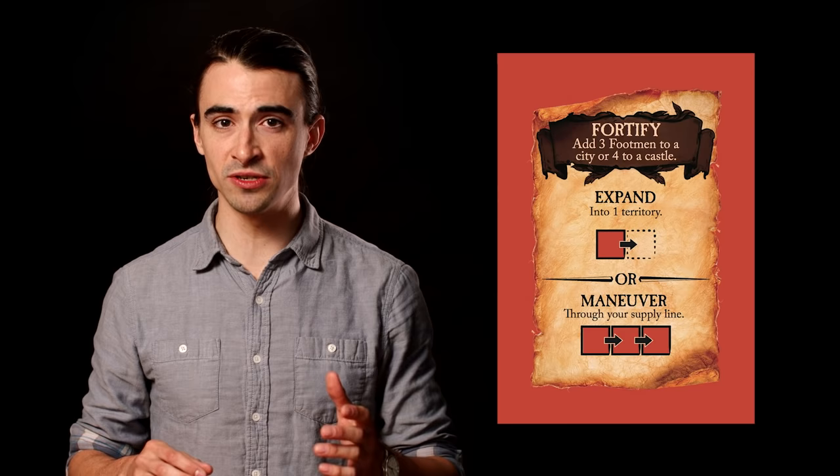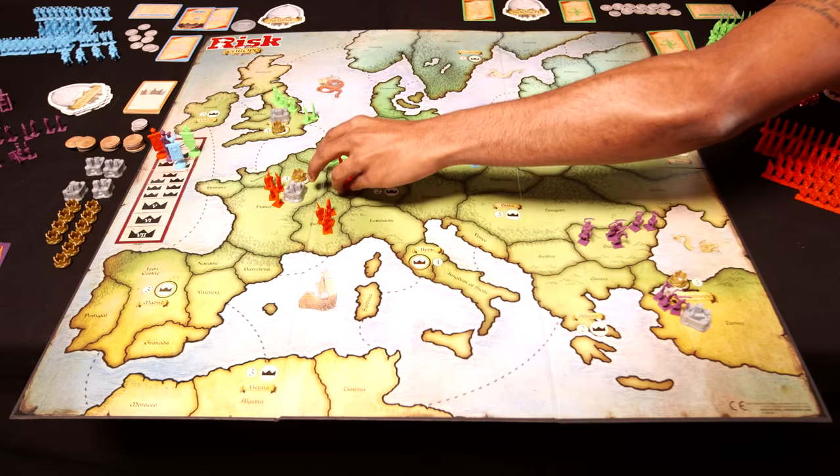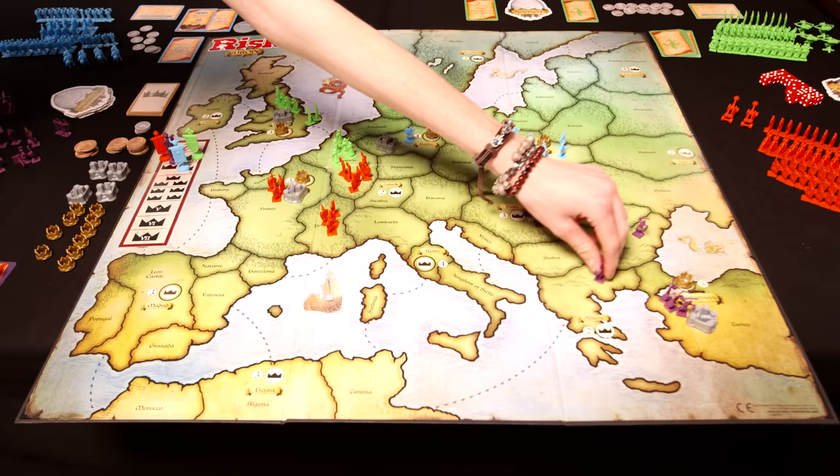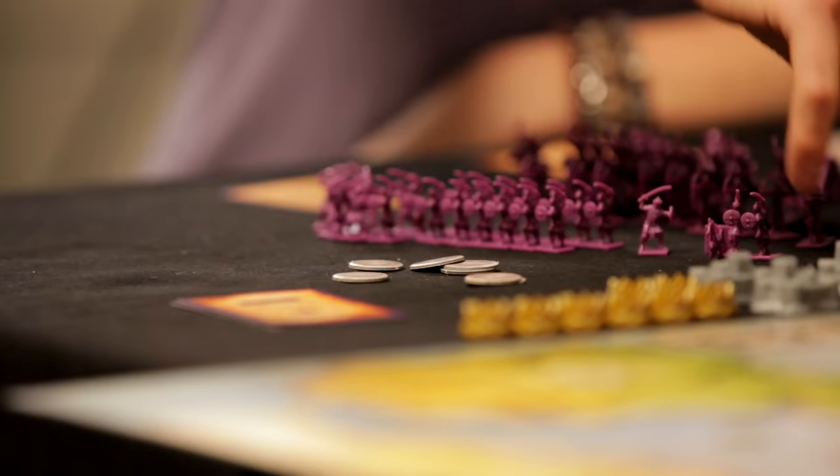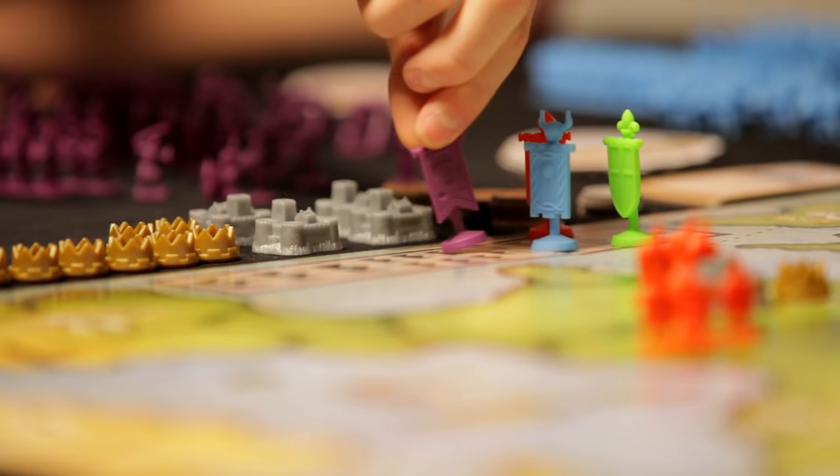Orange plays his King's Order with a Fortify bonus action, fortifying his castle territory with four footmen before playing the card. He then chooses the Expand order to attack Lorraine. Battles are fought only after all cards have been played, so Orange must hold his troops for the fight. Purple then plays a Split Expand from Bulgaria — four troops into Hungary and two into Greece — claiming two cities at once. He collects three coins from Budapest and two from Athens, and his war banner moves two spaces, putting him in the lead at three crowns.